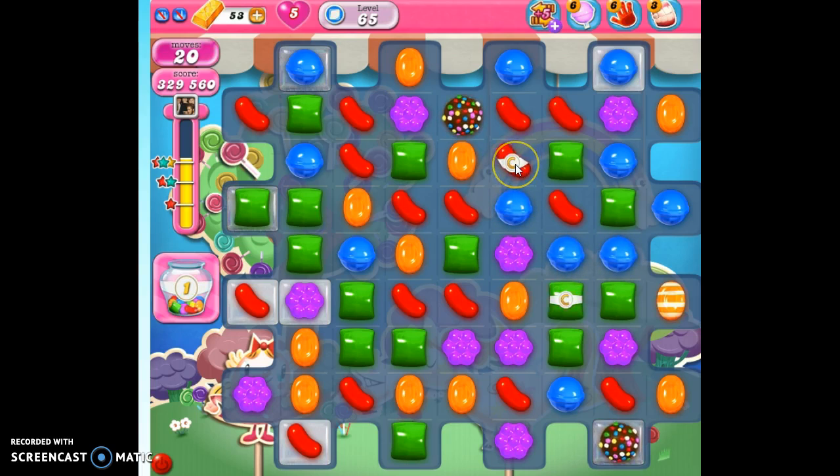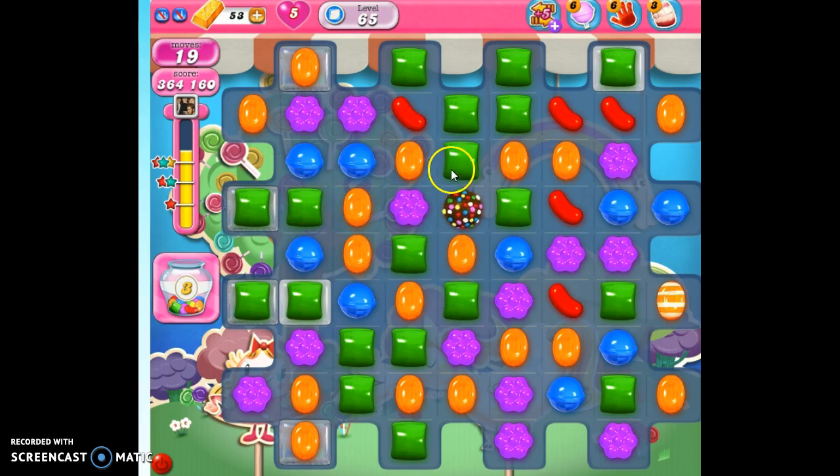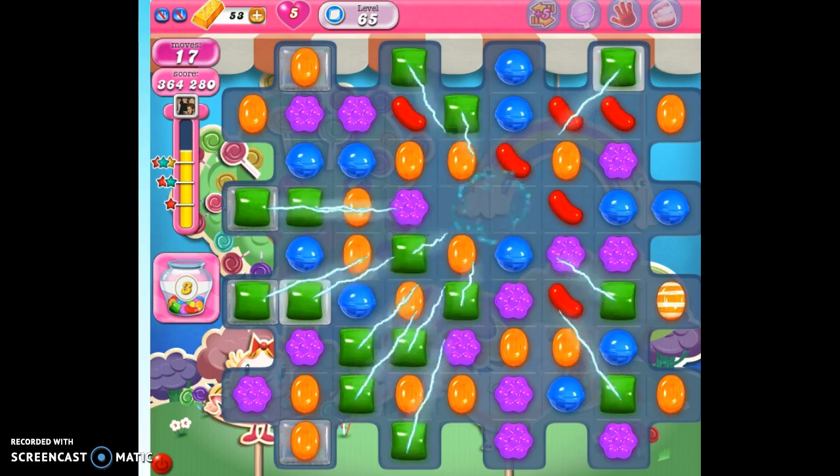I don't see a real good reason to make this special. If I make a striped candy, it's going to take out this column where I don't have any jellies. If I make a wrapped candy, it's not near anything, and even if I bring it all the way down the board it's not near anything that's going to explode. If I needed points and wanted to make a wrapped candy and pair it with this, that could work — but I've already got all the points I need. So I'm going to detonate this red with this one here, because this one has more opportunities to reach more jellies and special candies.